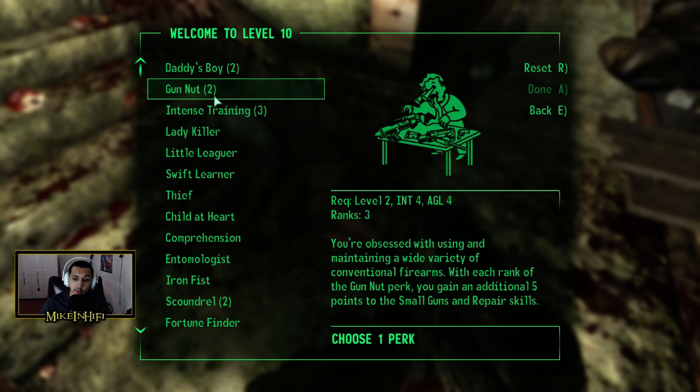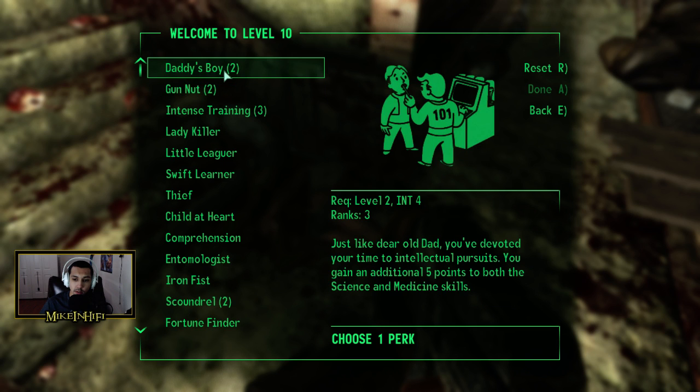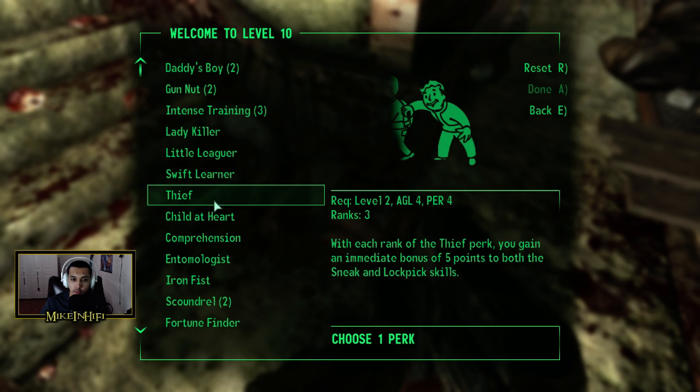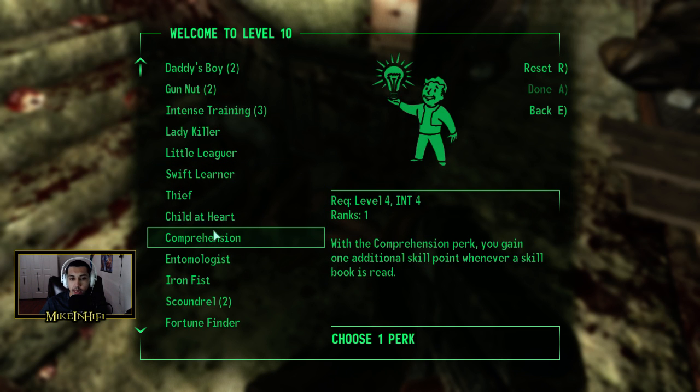We could get plus five to repair, small guns, science, and medicine. I think we'll go ahead and grab Comprehension because there's still going to be a lot of books throughout the game, so that'll give us an additional skill point per book read. I guess we'll just go with that.